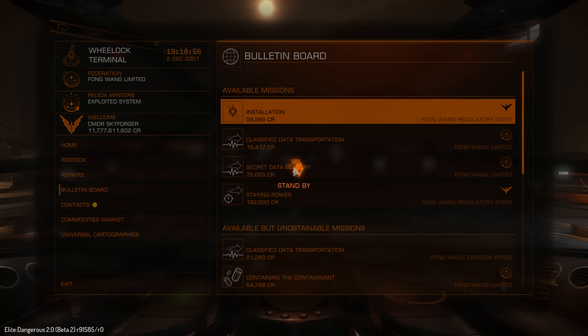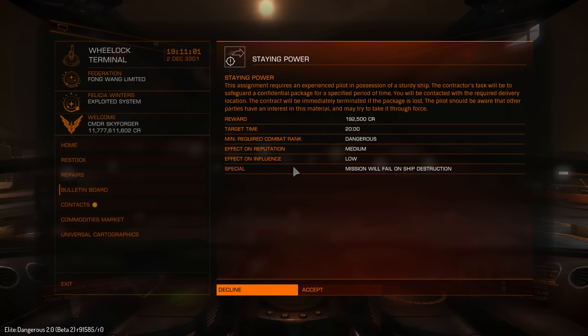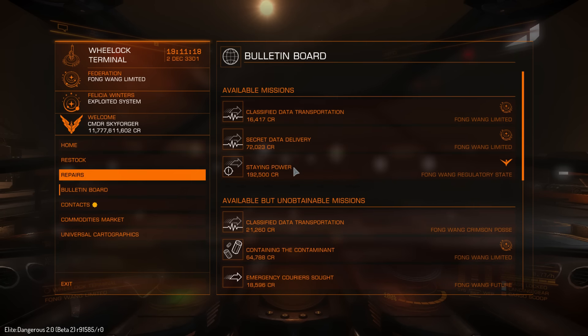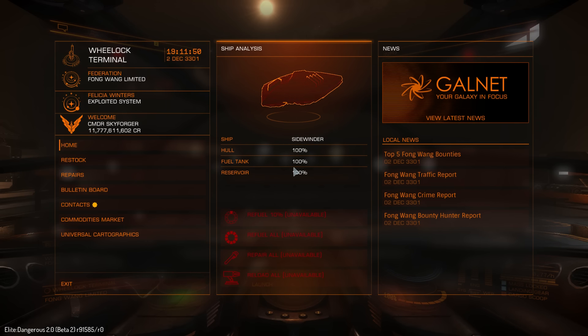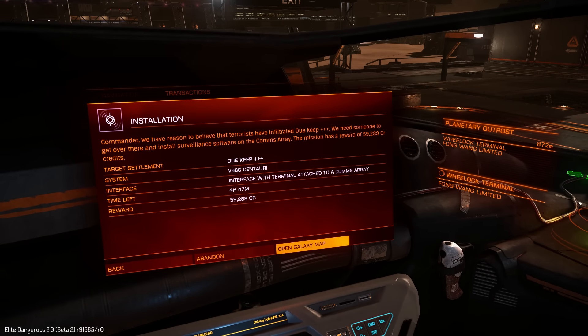I will not do this in live build, but it's beta, so why not. I'm not going to do this in my Sidewinder — sorry. Let's just fly then and complete the mission. So I have a mission installation — open galaxy map, see how far it actually is.